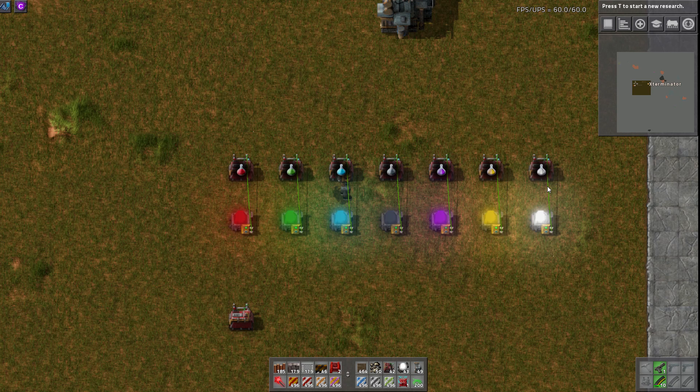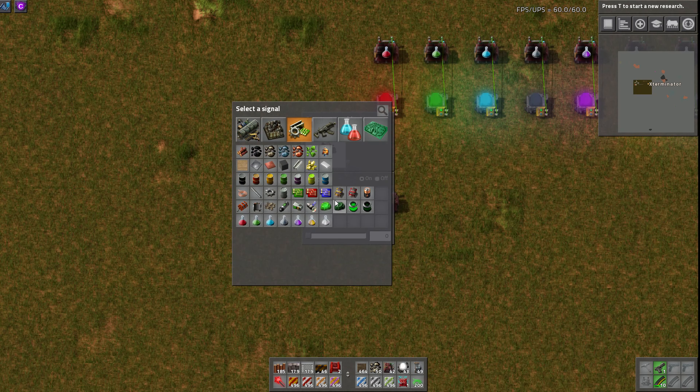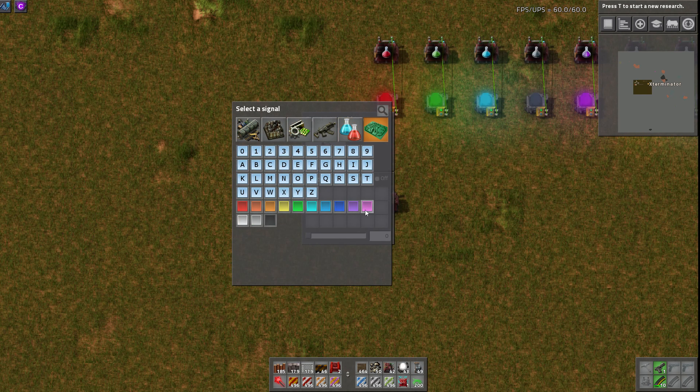The same goes for raw resources, which I think is super cool — wood, coal, stone, iron, copper, uranium, and then smelted iron plate, steel plate, copper plate — all different colors to match those. So if you want to do light displays, you could have the color match the resource. Same with all the fluids, and then yellow belt, red belt, blue belt, and all the undergrounds and splitters for those. And then red, green, blue circuits and all the inserters as well. These are the normal signal colors, but they're kind of improved.